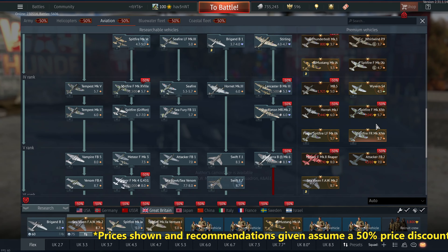Briefly about the Meteor — I would say skip. I've looked at it very much for this sale at 50% off, but I can't justify it at 4,000 Golden Eagles. I have other options in that BR range — I'm mainly using the Attacker right now. I just don't see the value in a ground RB lineup, and I don't want to take it out in air RB. The Attacker premium is basically a slightly better version of the tech tree version, which I am using in my ground RB lineup, but for 4,000 Golden Eagles I don't see the value at 7.0. It probably would be a lot of fun to kill JU 288s, but it's too expensive for what it is.